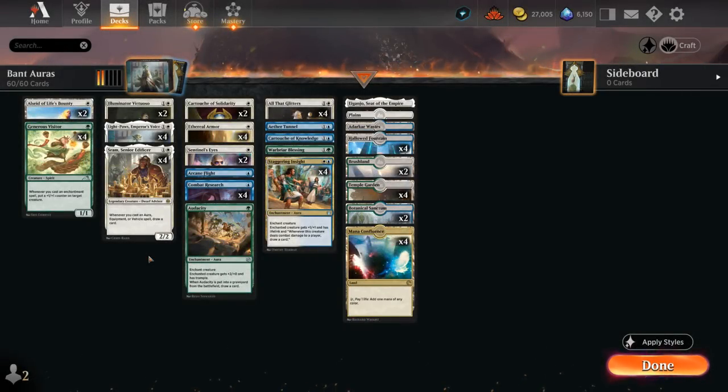Hello and welcome to another Explorer Games video. Today we're taking a look at a banned aura strategy, which I haven't seen many people play on the ladder so far. The plan is very simple: play some cheap creatures and then load them up with enchantments to win the game. And we've got some great payoffs for doing so.